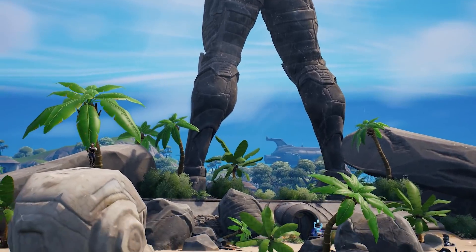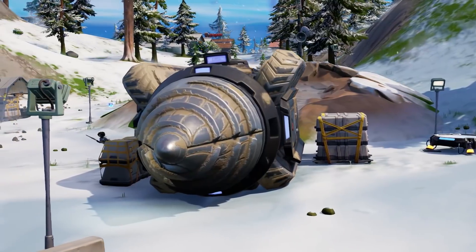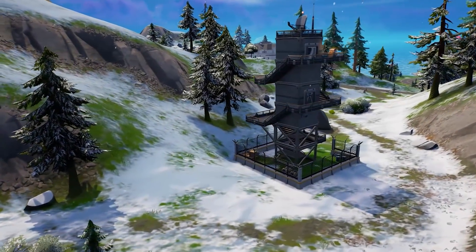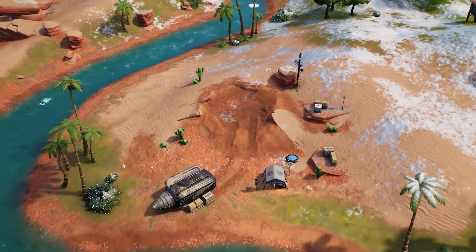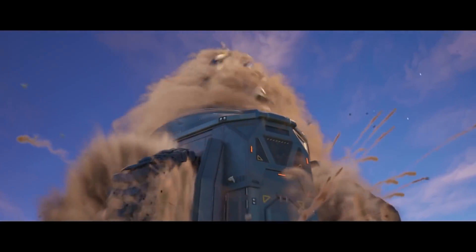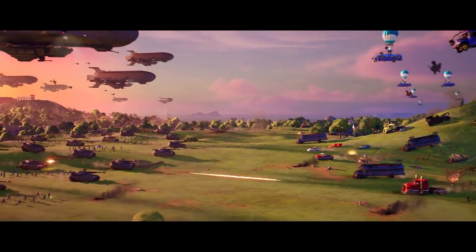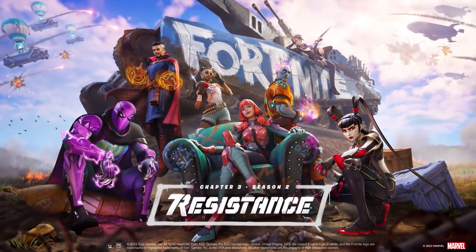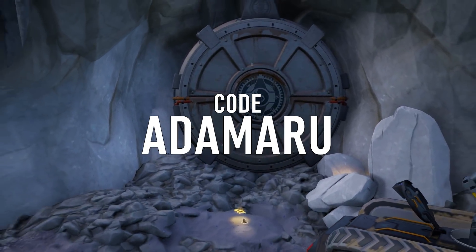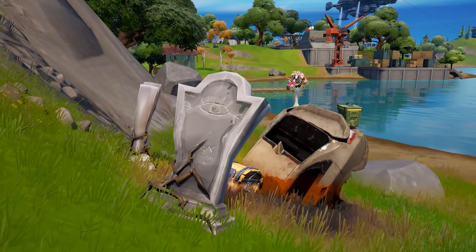Hello there. Season 2 of Fortnite Chapter 3 is here. A war between IO and the Seven has begun, which means constant map updates are back. The rumbling we felt underfoot ended up being a drill the size of a town filled to the brim with IO coming to take our island. It's now time for us to be part of the resistance. We've got a lot to go through today so sit your butt down for 10 minutes, slap in code Adamaru to help me out and let's go through all those map changes and story secrets.